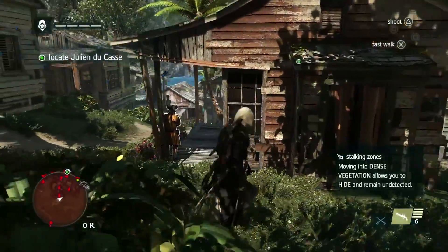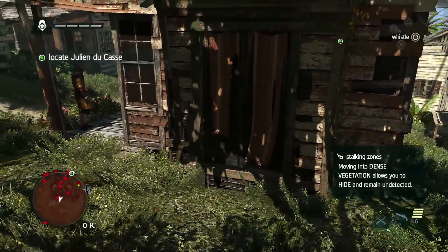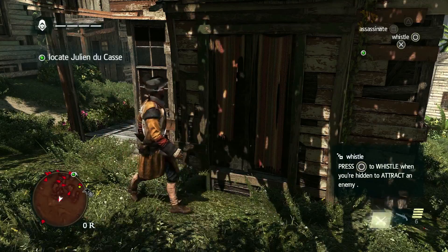Now that we've reached the village where Ducasse's ship is docked, we want to remain undetected so that we can reach him. Here we have a new hide spot called the hiding door, good for taking out a guard and keeping his body hidden.